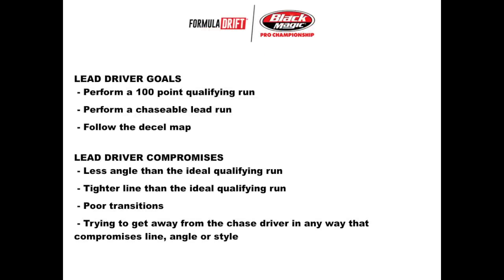When we're judging a tandem competition, we're always judging driver A's lead against driver B's lead, driver A's chase against driver B's chase. Both the lead and the chase position have goals — sometimes referred to as responsibilities — and they also have compromises. The first page of the driver briefing deals with the lead driver goals and the lead driver compromises. The first thing a lead run needs to be is perfect. We don't use points in tandem competition, but you don't want to make any mistakes or corrections that would be considered deductions in qualifying.